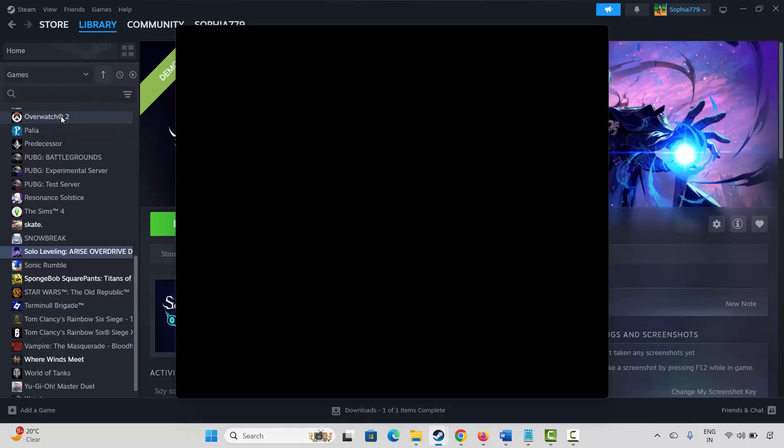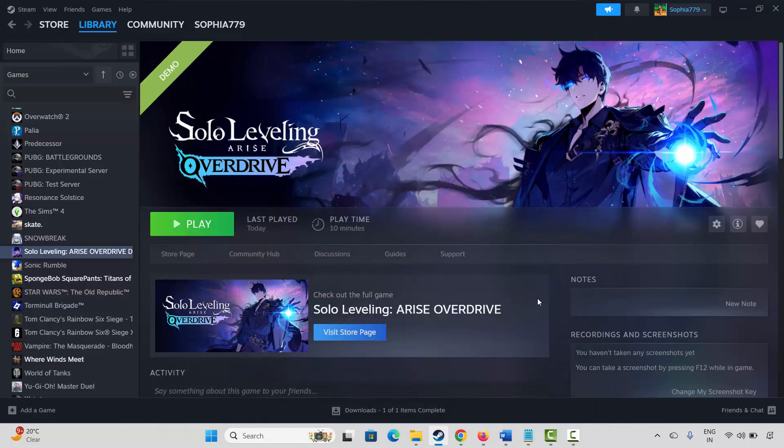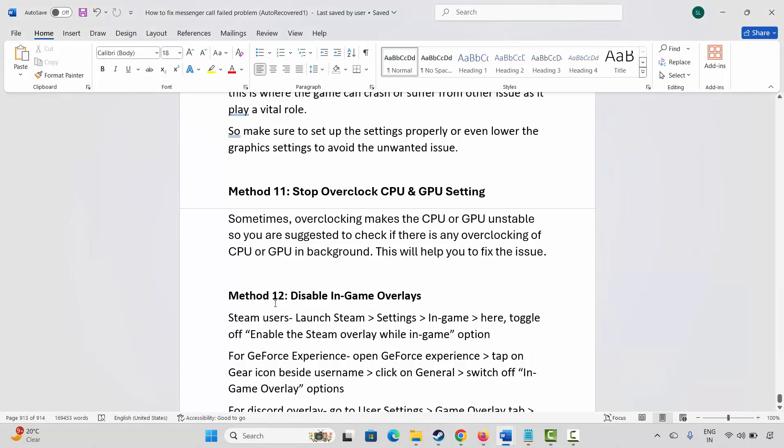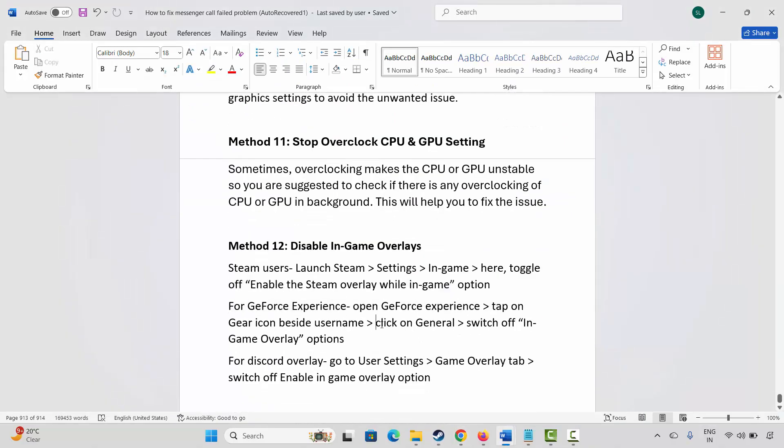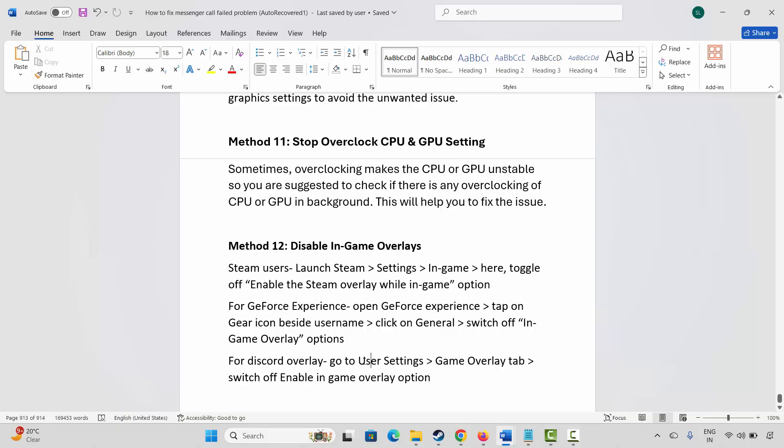The next method is to disable in-game overlays. For Steam users, go to Steam, click Settings, then In-Game, and disable the Enable Steam Overlay While In-Game option. For GeForce Experience users, open it, tap the gear icon, go to General, and switch off the in-game overlay. For Discord overlay, go to User Settings, Game Overlay tab, and switch off Enable In-Game Overlay.